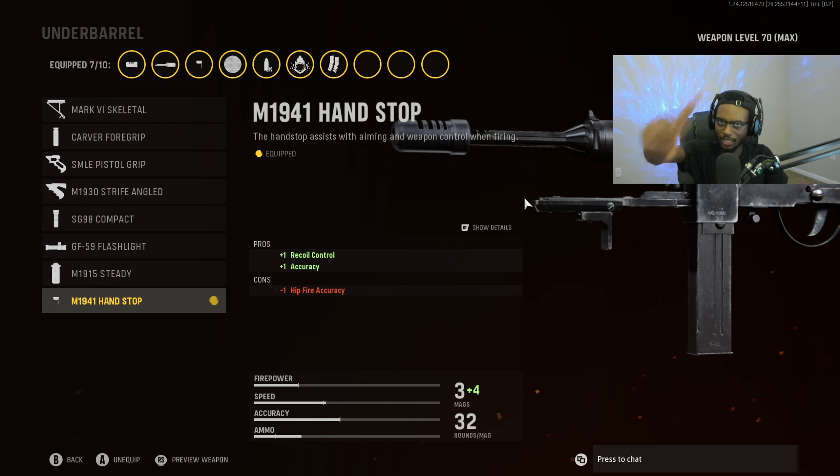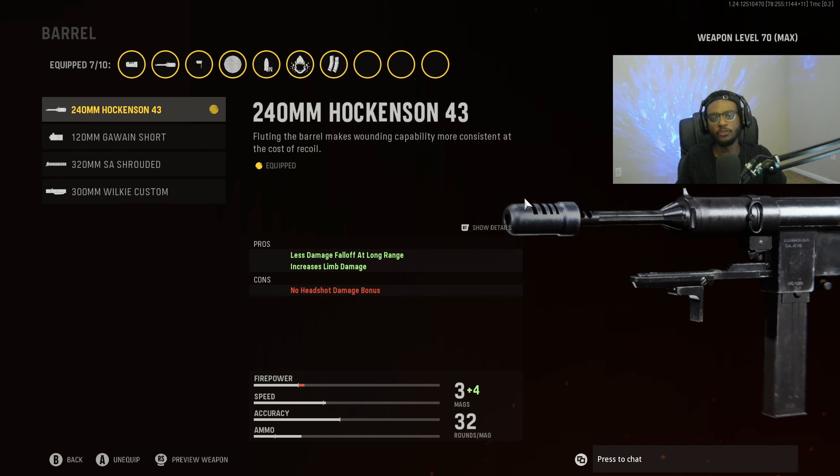To go ahead and create the Grease Gun, we're going to start off with the Wel Gun. This base weapon is free for everyone, so you can immediately use this variation. For the muzzle, we are going to rock the Strife Compensator to bump up that recoil control, making this weapon a monster at longer ranges.